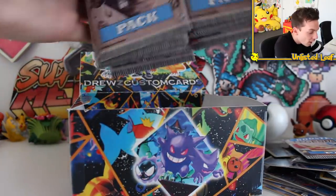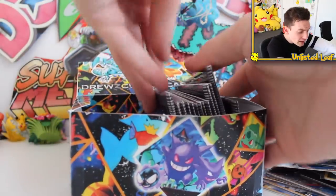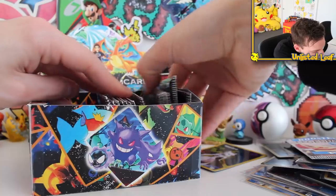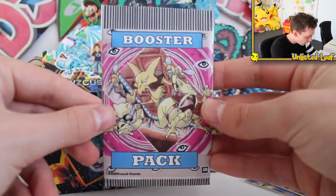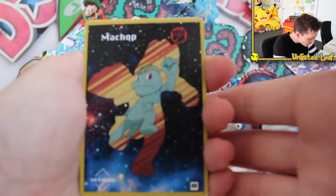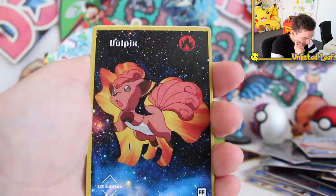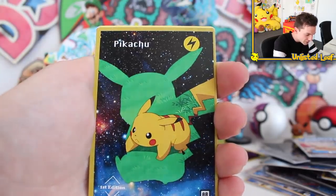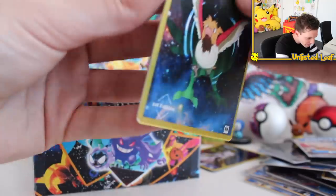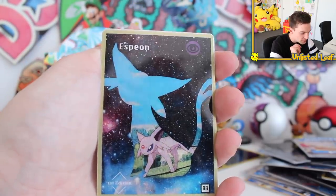I don't want to open all of these boosters because I know how rare they are - I kind of want to keep some for my personal collection. But we're going to open at least one - the Alakazam pack. Let's see what's inside. First edition Machamp AR card right there. We got Machamp, Vulpix - that's from the first season of the anime. Pikachu. I love the silhouettes and how they're in different styles. Spearow as well. And then the holo card - it's the Reverse Espeon. You get a holo guaranteed per every single booster. Not too shabby.